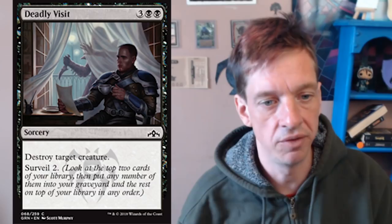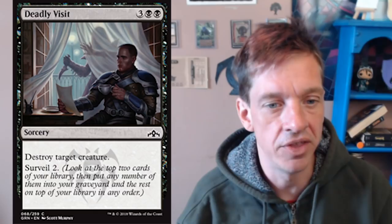Sometimes you want to build to it, but in this case we're going to dive right in and take a look at the card. What you get is two black, three color sorcery — destroy target creature with Surveil 2. And for those of you who don't know, that's a new ability.